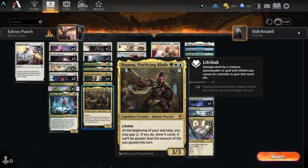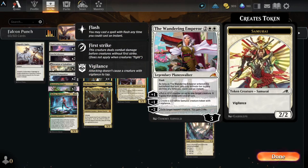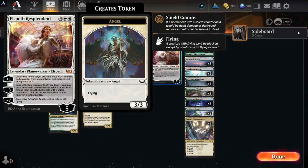Broker's Charm - I really like charm cards so I threw one in. Shauna the Purifying Blade with lifelink, so you can draw cards depending on the amount of life you gain that turn and fill your hand back up. Archangel Elspeth mainly for the one-one soldier tokens, the Wandering Emperor for control and samurai tokens. And Falco Spara Packed Weaver - blind trample, enters with a shield counter, lets you look at the top card of your library and cast spells from the top by removing a counter from a creature.